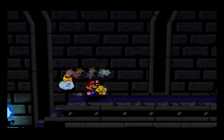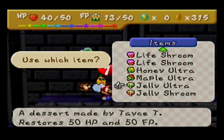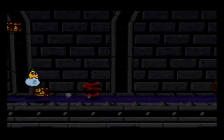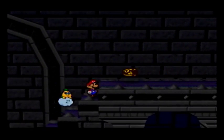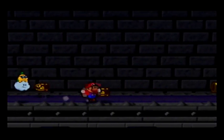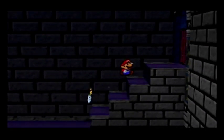We should be able to do Mega Quake — takes 7 FP. At least we've got some jelly items. Take that, Bombshell Bill Blasters — in your face! That's the power of max level Mario.